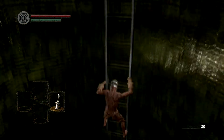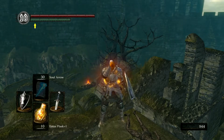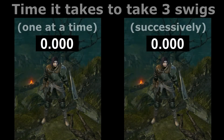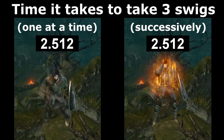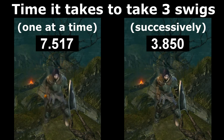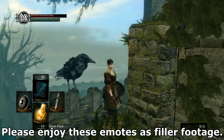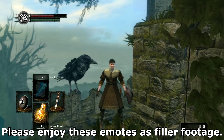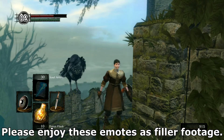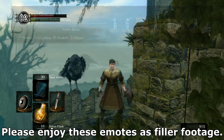You can press B while on a ladder to slide down it. Before drinking Estus, your character takes a second to raise the flask to their face. If you want to drink more than one charge, you can keep clicking the item button and since the flask is already raised, this will be faster than going through the full animation multiple times. If you find yourself in an enemy's grab attack, rapidly click buttons to get out of the grab sooner. This doesn't work with every grab attack, but you might as well try.